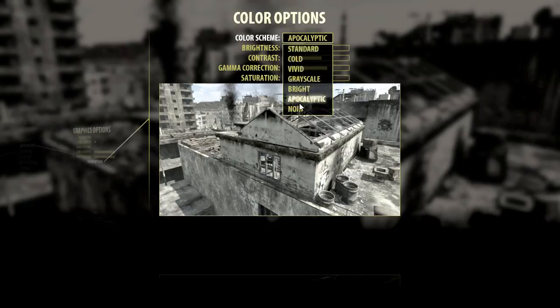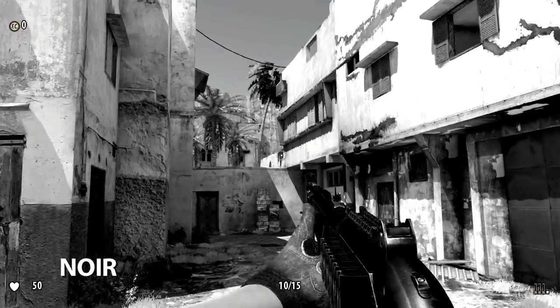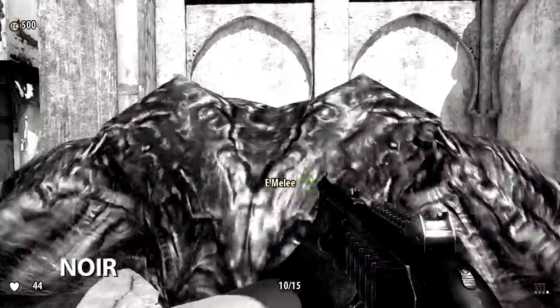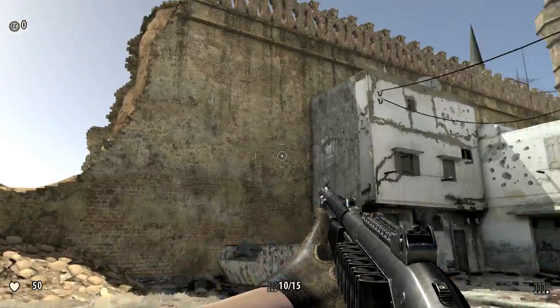The noir scheme is similar to the grayscale setting in that color has been removed from the game. The key difference is that the gamma correction and contrast settings have been greatly increased to give that classic black and white movie feel. If you ever wished L.A. Noire had less pointing at crap and more rocket launchers, you should rock this color scheme in Serious Sam 3.